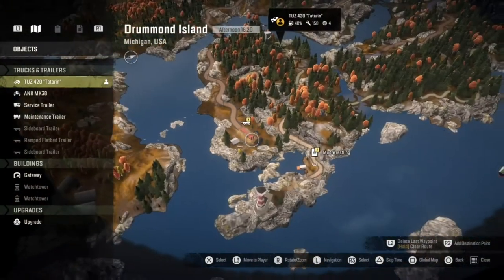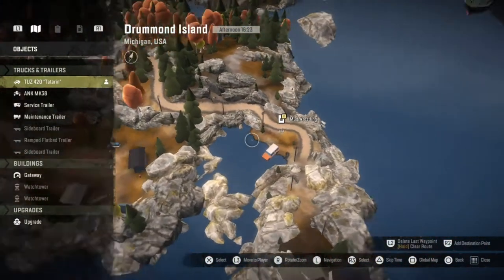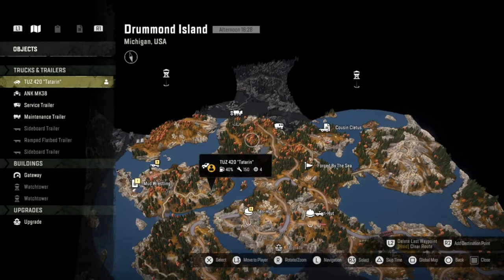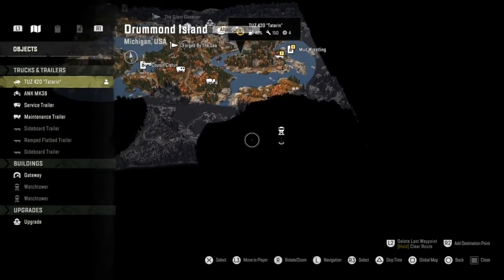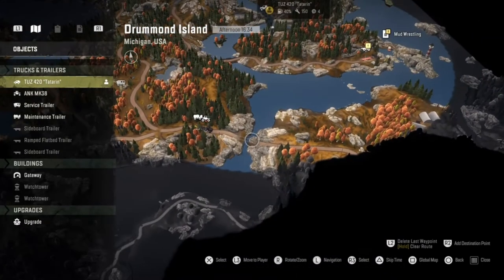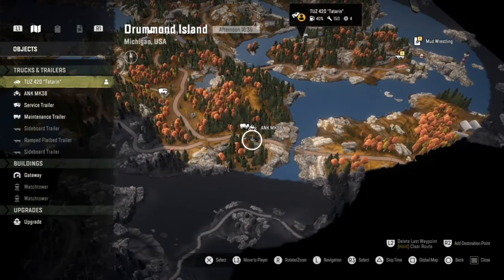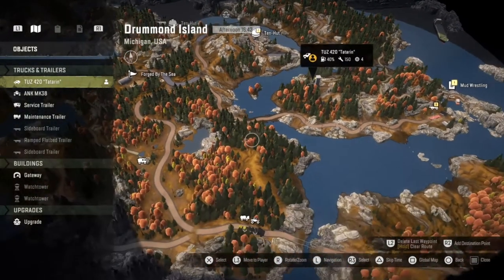There's a ramp flatbed and what appears to be an International Scout with a mission attached, so I'm guessing you probably have to rescue it and take it somewhere. We've got two watchtowers done. The next one I think we'll try is this one here, and then hopefully we can find a way to get over to the last one. The only problem is the bridge is out, so we're going to have to find another crossing point — I don't see any obvious crossing points here, so I don't know if it's going to be possible. I'll have a look at the map and try to figure it out.